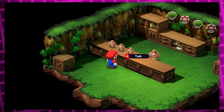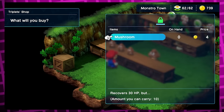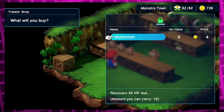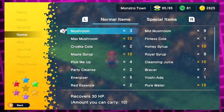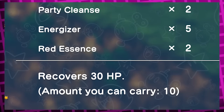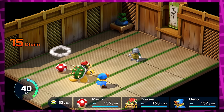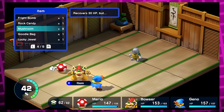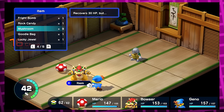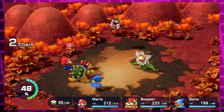Also in Monstro Town are three Goomba triplets that act as a shop, but you can only buy standard mushrooms here which are pretty bad at this point. However, the description says 'recovers 30 HP, but...' — indicating it's not the same as a normal mushroom. Sure enough, if you use these odd mushrooms in battle, they do heal 30 HP but they also turn you into a mushroom, making it so you can't attack for a while. Strangely, you also can't use these mushrooms on the character you're currently controlling, only on one of your other two party members.